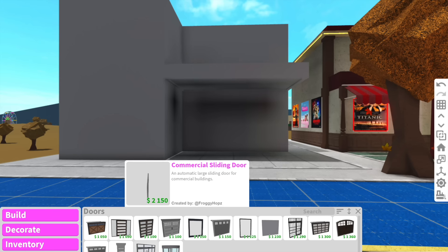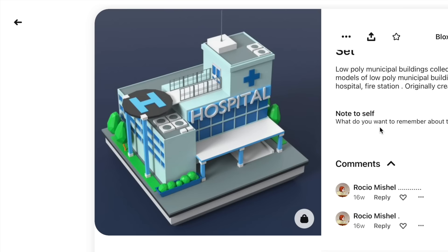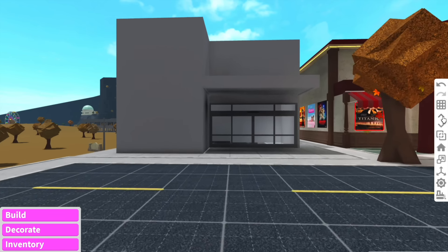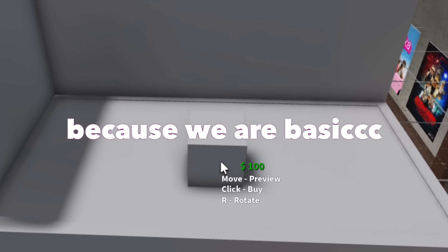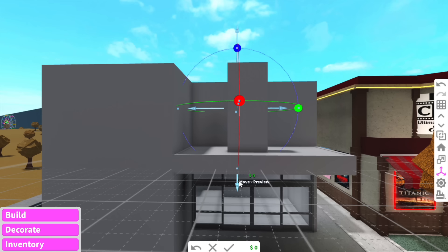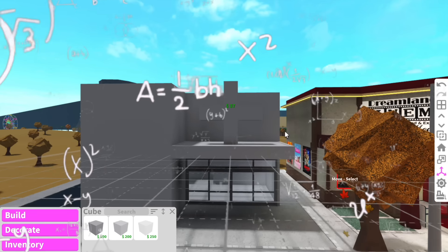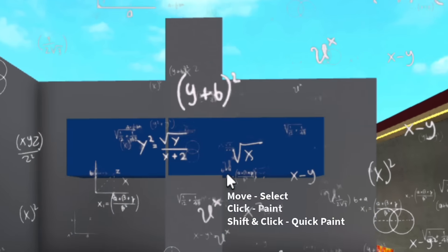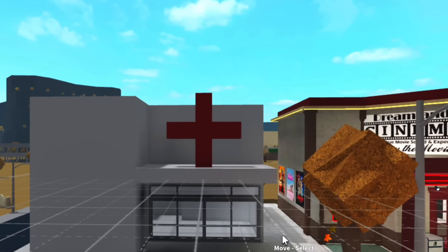The hospital doors need to be relatively big, so we're going to use a massive sliding door. On the reference they have a hospital sign, but I think instead we'll add a cross using basic shapes. I just saw Angel add a floor — sometimes I forget there's people building with me and I'll see someone add something inside and I'm scared. That's a cute little cross.